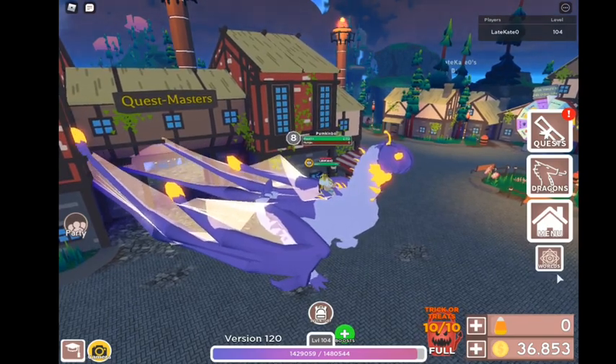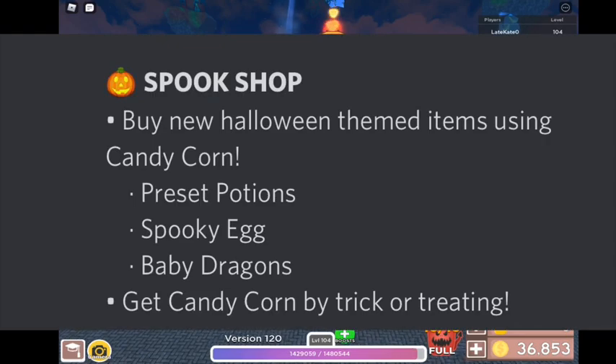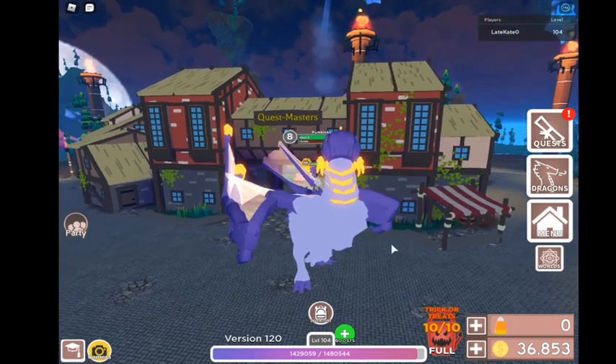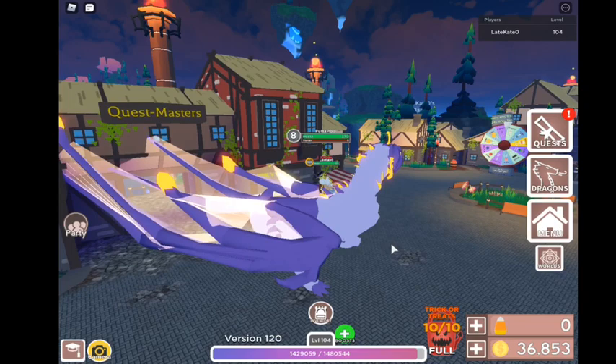The spook shop lets you buy new Halloween-themed items using candy corn — including potions, spooky eggs, and baby dragons. Get candy corn by trick or treating. That sounds pretty interesting — I don't know what the baby dragons are, but we're going to find out soon.